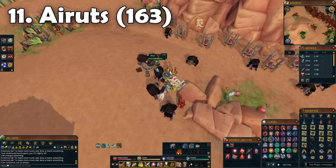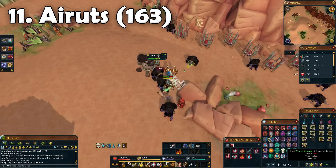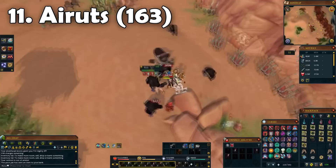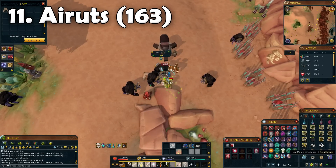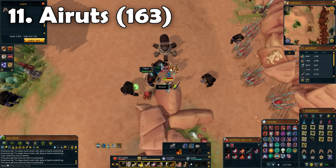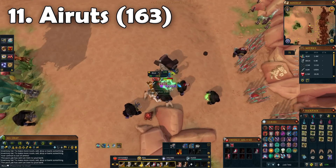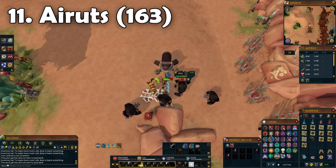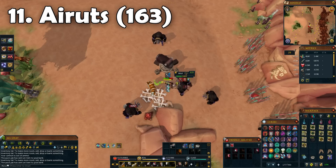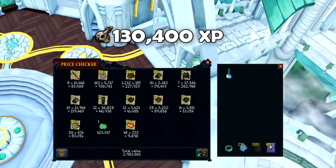Coming in at task number 11, we got Airuts. I headed down to Mazcab and took my cannon there as well. In older slayer videos I used to go to the hunter area and kill them individually, but ever since I found this method it's so much quicker - you can just AOE them all down. You can get a little roughed up and die here; I've died a few times just trying to set up the cannon, because one square out of position and you get completely swarmed. But once I found the correct spot it was smooth sailing. We got almost 3 mil GP and around 130k Slayer XP, including a Sirenic scale drop - nice to get one since it's been a while.